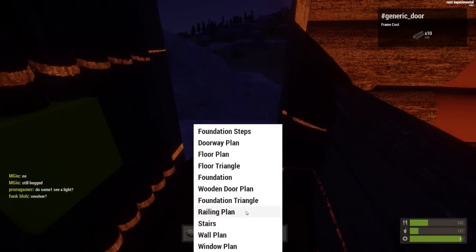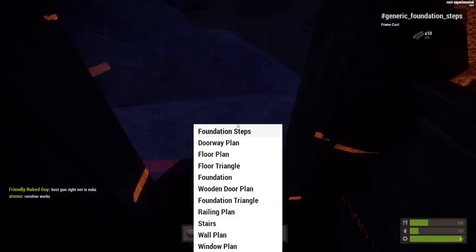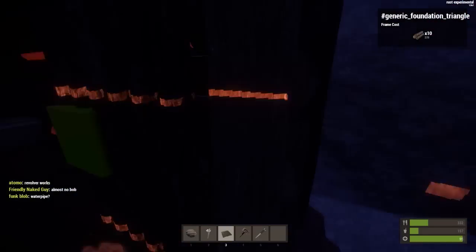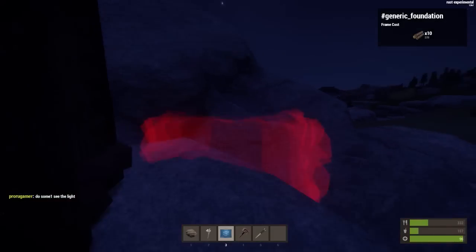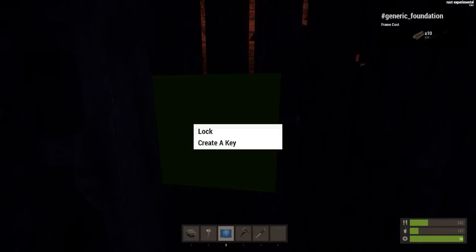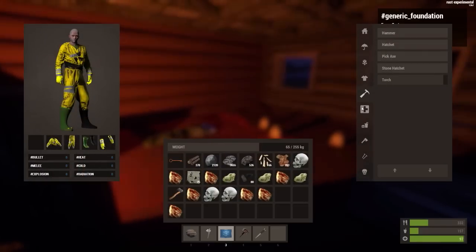Let's try to build a triangle floor. Whoops, I can't place it there. Foundation triangle — am I just being stupid or is this not working? There's the foundation right there. Oh I can't place it there, okay. I have to jump every time — come on, up we go. Done and lock.